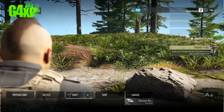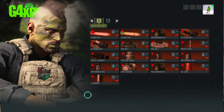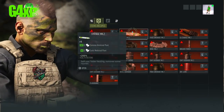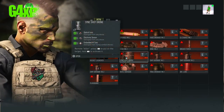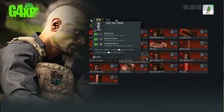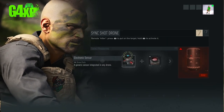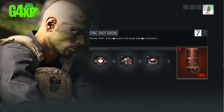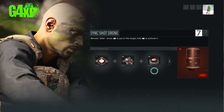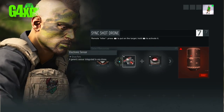You can grab your loadouts if you've saved different loadouts for different classes. For crafting, you can replenish your supplies here. Click into it and you can craft assuming you've got all the parts — it shows you exactly what parts you need.